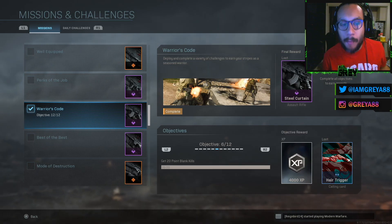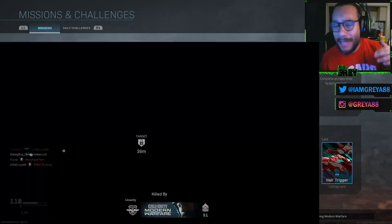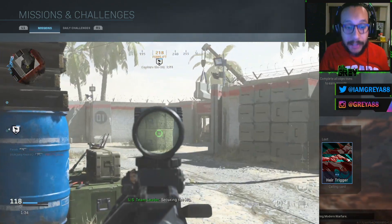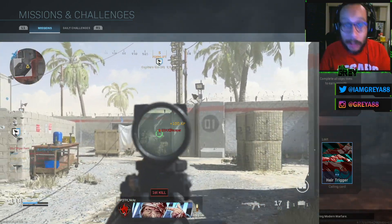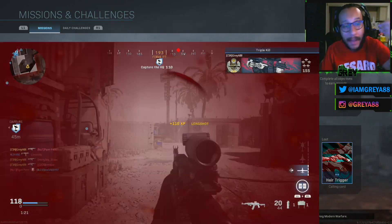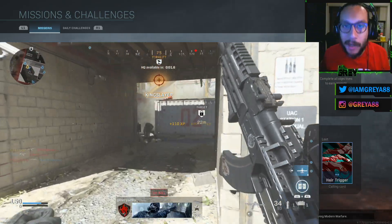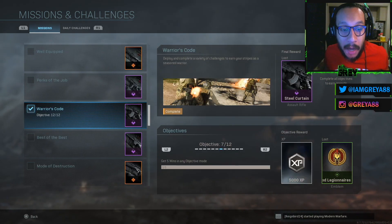Objective number six: get 20 point blank kills. I recommend using a shotgun — the 725 or the Model are great for that instant one-shot. Shoot House 24/7 is ideal since you can get close to people easily. You need to literally be right in front of them — use Dead Silence to sneak up on campers for the best results.